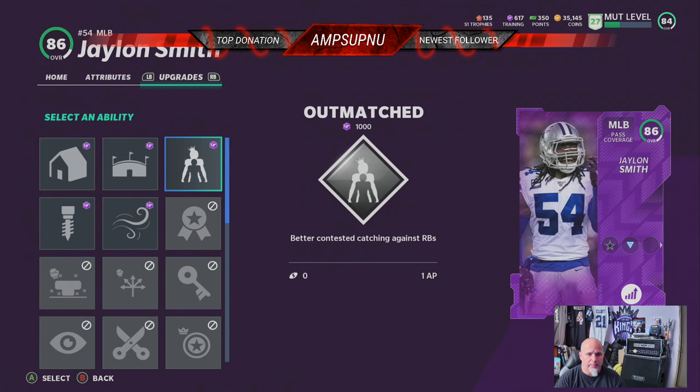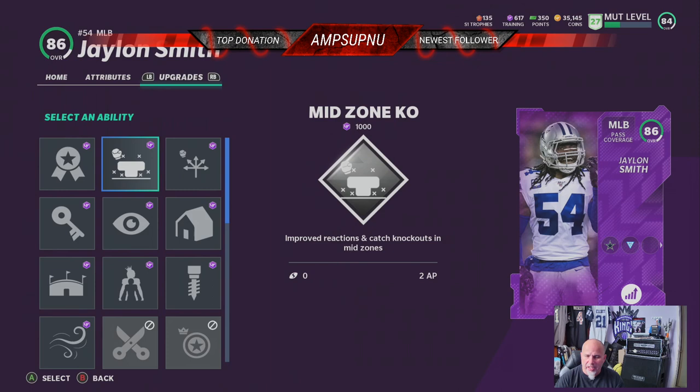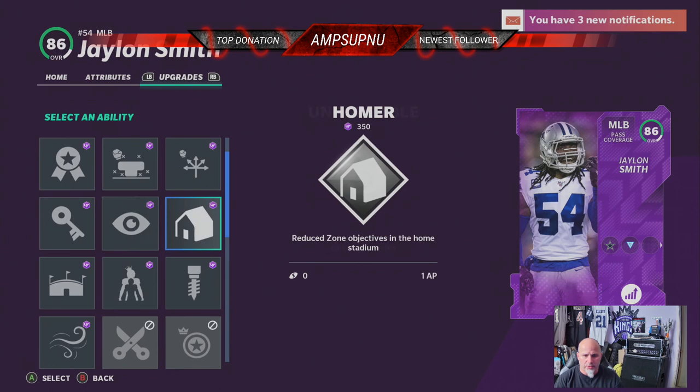Moving on to his regular abilities. He's got Outmatched — super cool for all those Texas plays where the running back comes underneath. We'll get him in Door Baller, Homer — we don't care. Tip Drill's okay. Second Wind I actually like — stamina has a chance of replenishing during a play, so he won't get tired. Second abilities: Mid Zone KO — I kind of like it. I haven't messed with the new zone route mechanics for Madden 21 yet. Unfakeable's always decent.